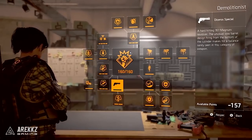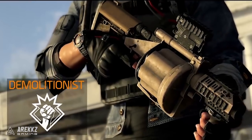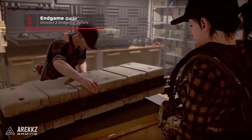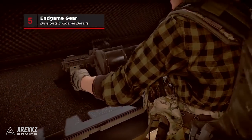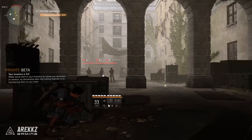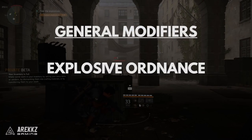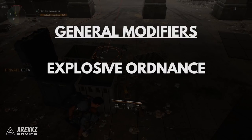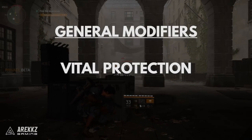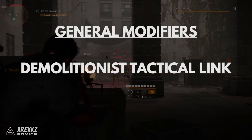Let's start with the skill tree we actually have a picture of — the Demolitionist. The weapon for the Demolitionist is pretty obviously the big multi-shot grenade launcher. The general modifiers are: Incombustible — increased burn resistance by 20%; Explosive Ordnance — plus 25% increased explosive damage affecting explosive grenades, skills and effects; Vital Protection — reduce the chance you are critically hit in conflict game modes by 20%; and the Demolitionist Tactical Link.